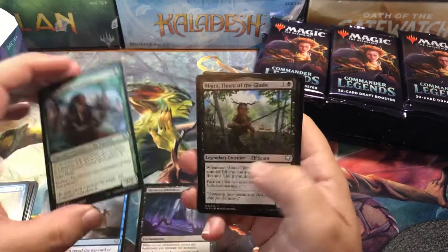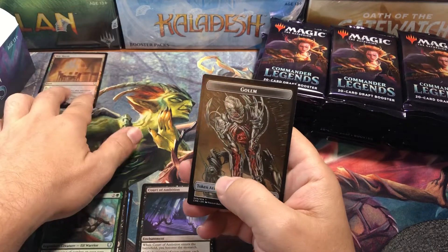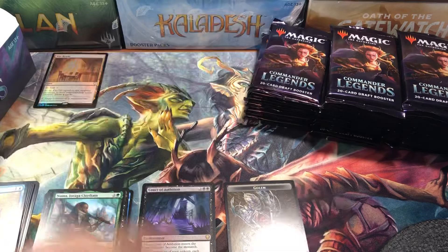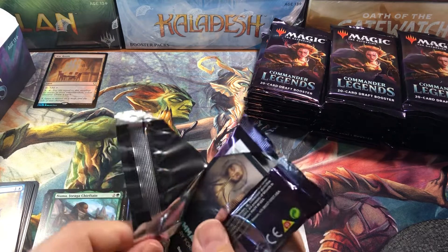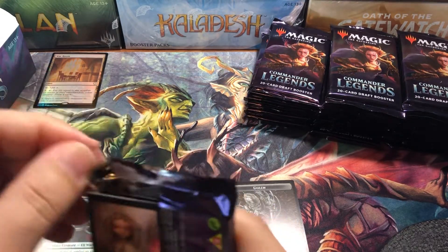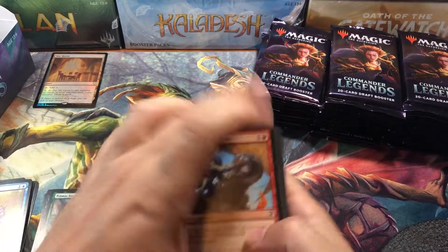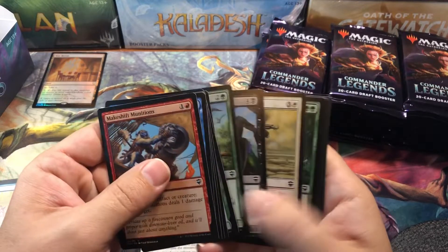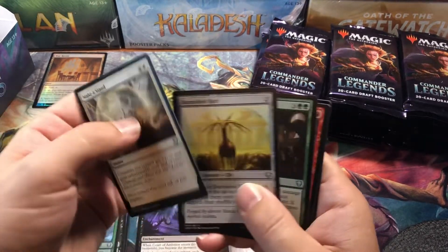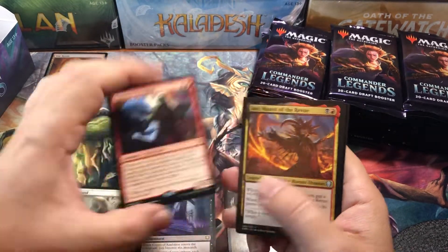Court of Ambition, Numa, Miara, and a War Room right off the bat — a foil rare in the first pack. It's kind of surprising that the box price on these is holding, but Strixhaven collector's boxes are going up, Time Spiral's going up, and this set has so many more valuable cards in it.